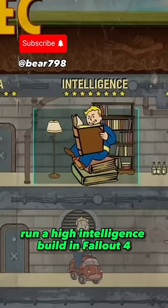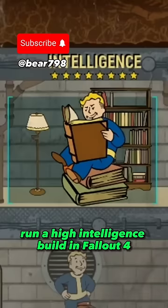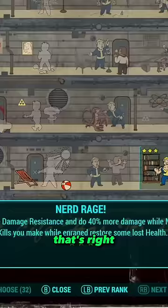If you decide to run a high intelligence build in Fallout 4, you'll be greeted with one of the most overpowered perks in the game. That's right, I'm talking about Nerd Rage.